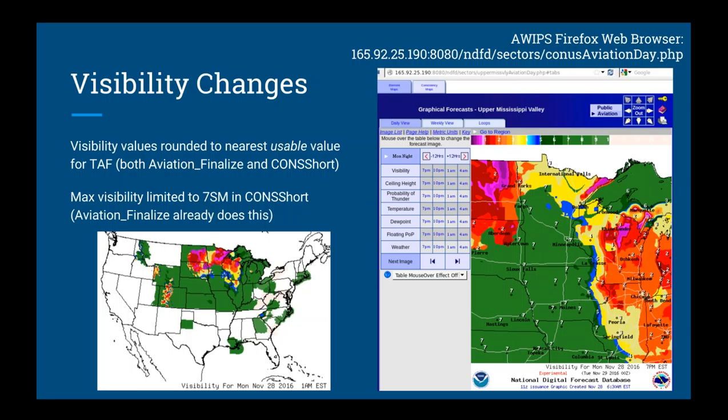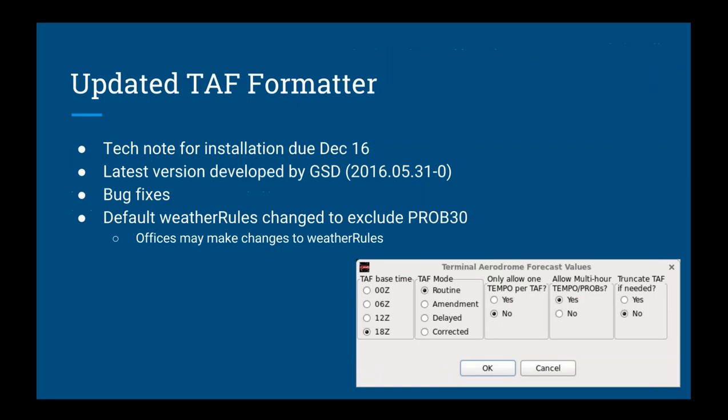Another change: we set the max visibility to seven SM in ConShort. Aviation finalized already limited max visibility to seven SM, so now ConShort is consistent with that. We did this for a more consistent picture — some models put 10 SM as the max, others put seven. ConShort was 10 and aviation finalized was 7, and because of how NDFD graphics work with colors, 10 was white and 7 was green. If everything is maxed out at seven, we have a consistent color across the region now that all offices have implemented the tech note.